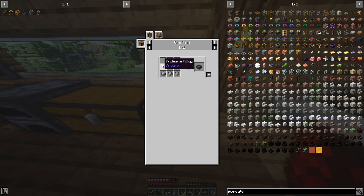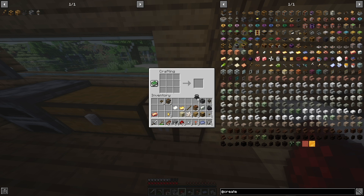Next step is the basin — that's 5 andesite alloys, just like making a cauldron out of iron but with andesite. Now we have a basin. Then we need to make the empty blaze burner: 2 iron bars and 2 iron sheets. Now we've crafted all three of these.